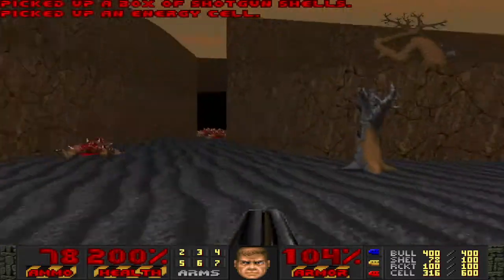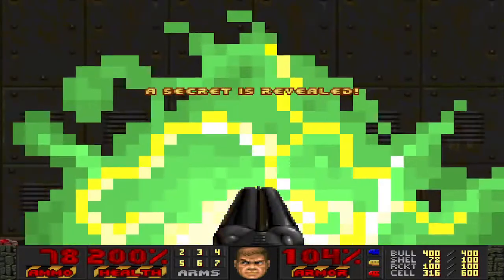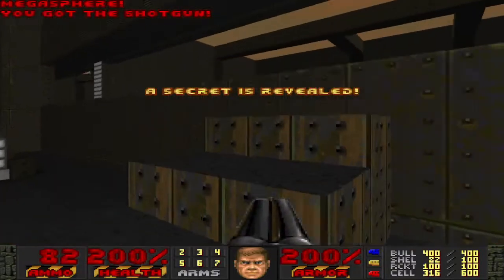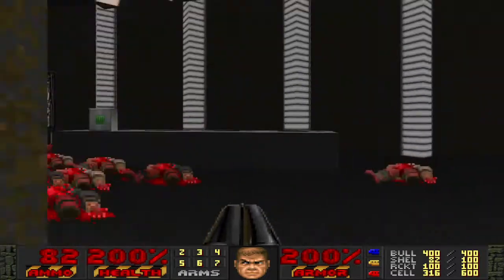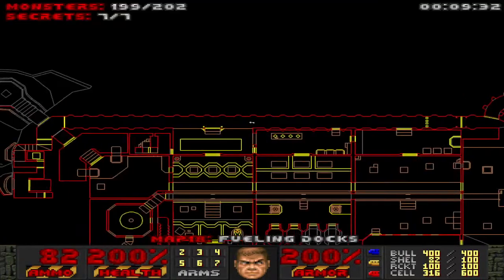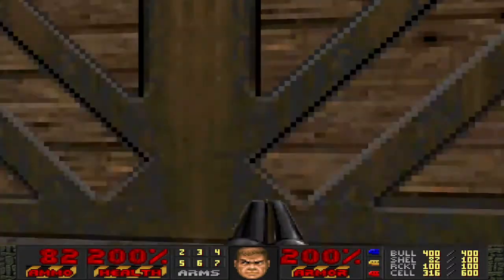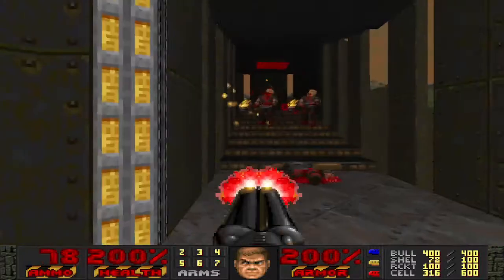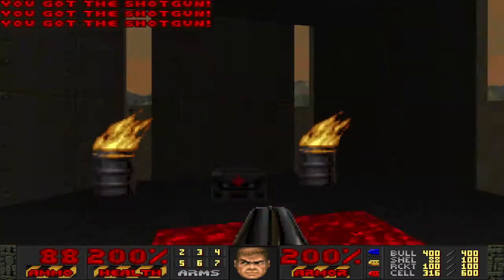I think that's pretty much it for this map, other than the one secret left over here, and a fun little telefrag. I guess I should've put block lines for the monsters, but then again it's fun to telefrag once in a while. I think the last few enemies will probably be in the exit area. Yep, that looks like everything, so we're out of here.